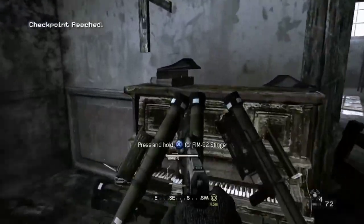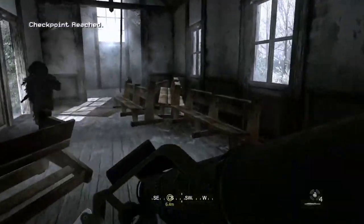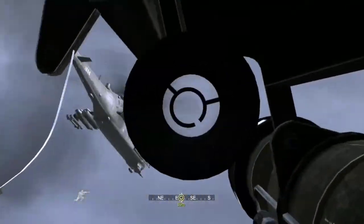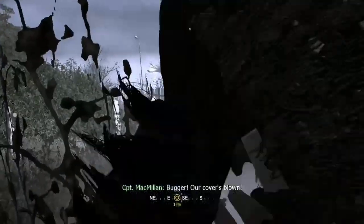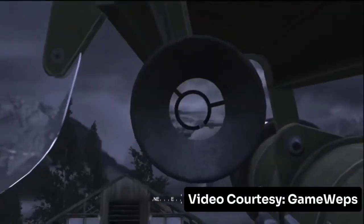The next launcher is the FIM-92 Stinger. It is modeled after the real life FIM-92 Stinger. This launcher is a campaign exclusive, available on the missions Hunted and All Ghillied Up. The Stinger is a lock-on only rocket launcher that locks onto enemy helicopters.